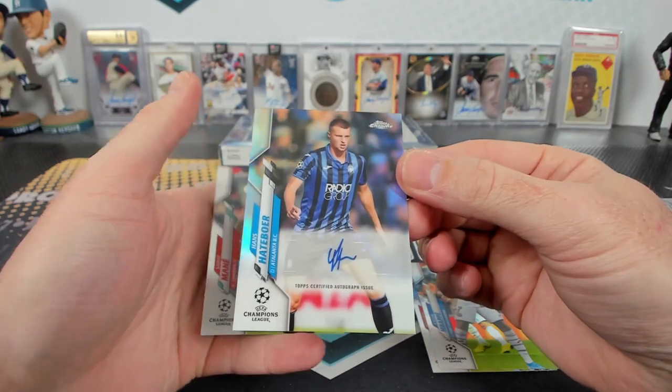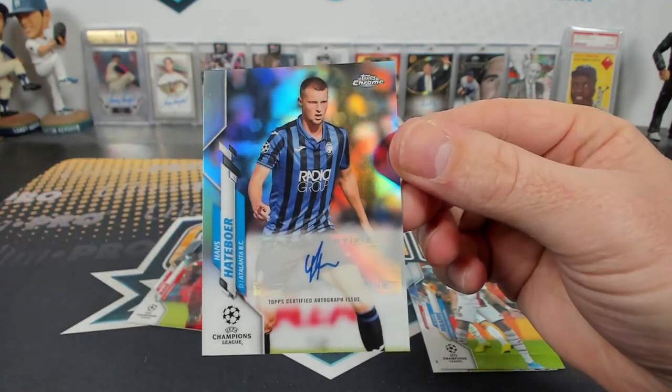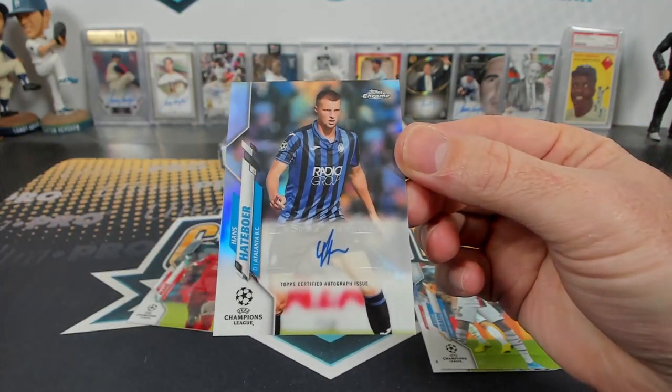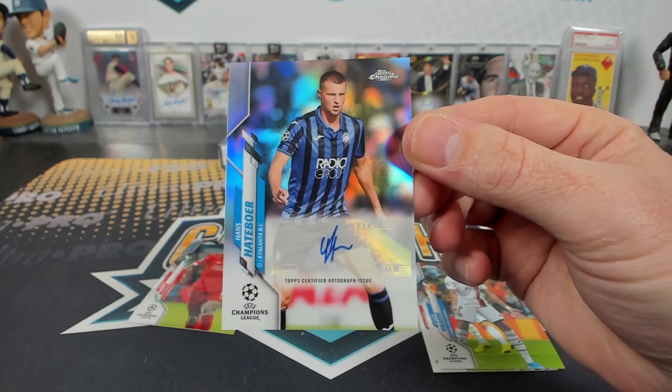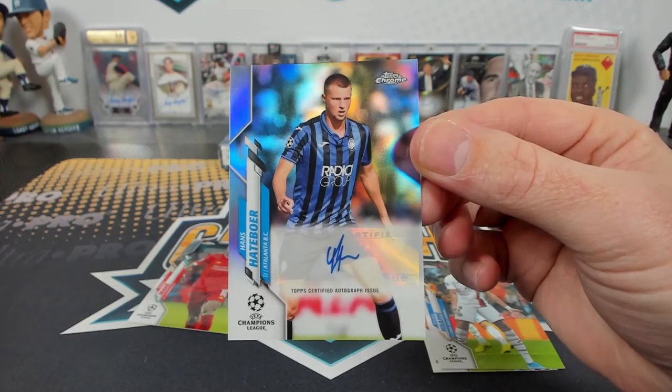If Premier League Prizm comes out next week — Salah, Mbappe, and an autograph. Hunter Boer — I don't know. And Atalanta — that's the last spot again. NW — claw it.